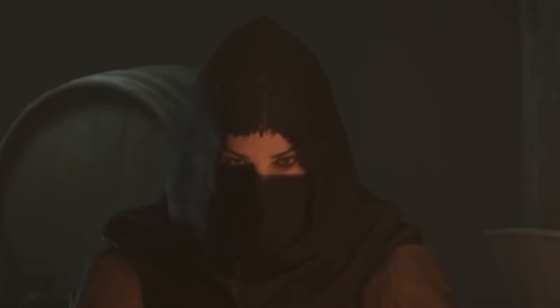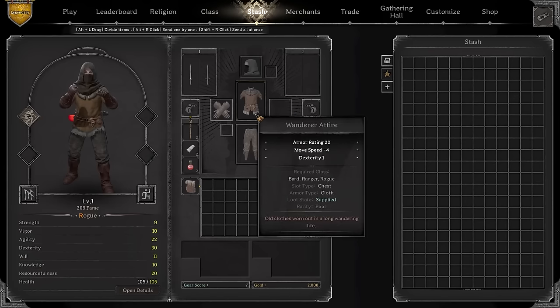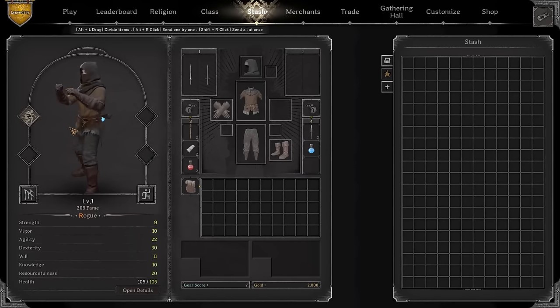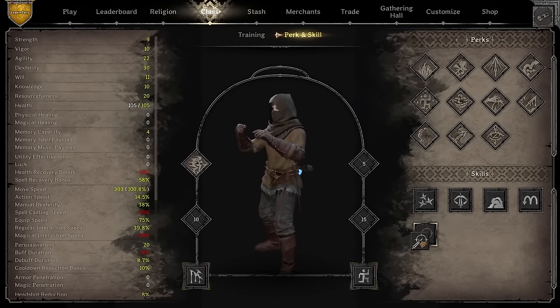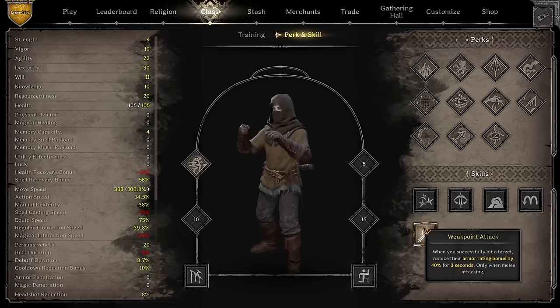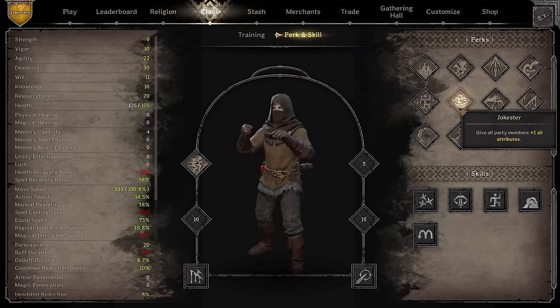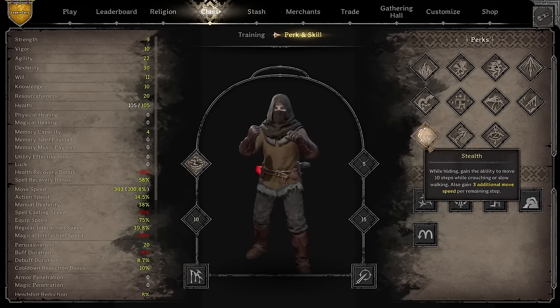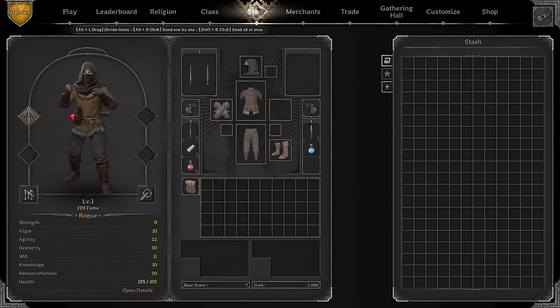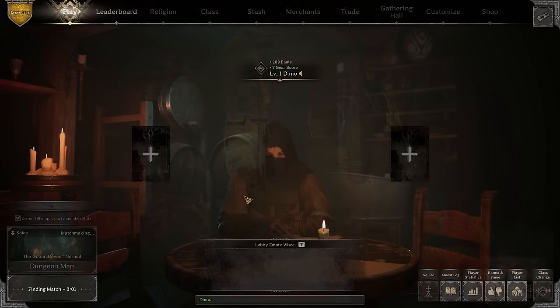Hey, what is up everybody, it's Timo here. New wipe has come out finally, and in today's video we're gonna be playing Timo's broken level one rogue build with a rapier. I'm trying to figure out what will actually help me on a rogue. I think it's not a bad idea to run a little bit of rogue. We're gonna start level one on the rogue — jokes are probably gonna be decent, and dagger master probably is gonna be decent as well. Let's get to it.